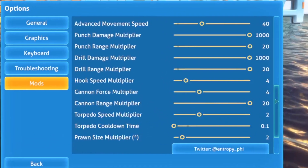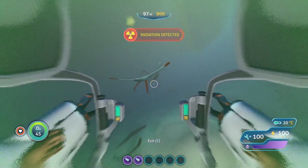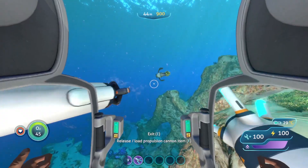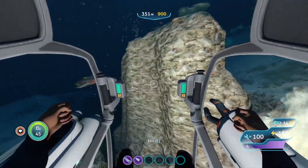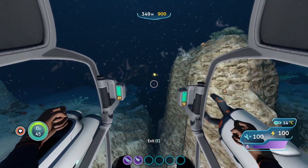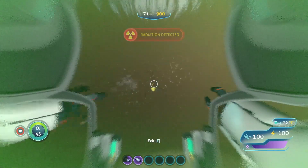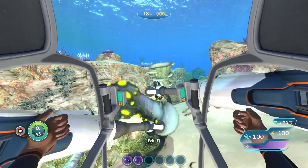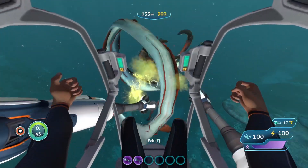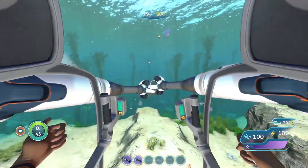Next up are all the arm modifiers. Punch damage and range apply to the default claw arms the Prawn comes with — being able to one-shot reapers and blast gasopods across the map never loses its appeal. I also added better ragdolls: instead of becoming immovable floating objects, you can now punch ragdolls into the sunset, or drill them in infinitely amusing circles. This is extra fun on Leviathans — payback for all those attacks you've endured in the past. You can also use it to clear-cut kelp forests like an underwater lumberjack robot.